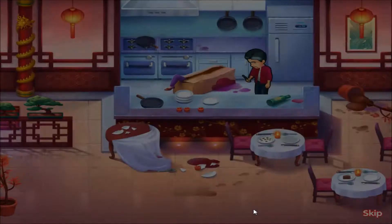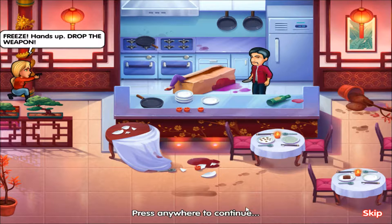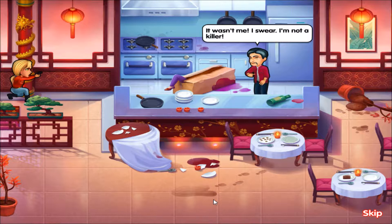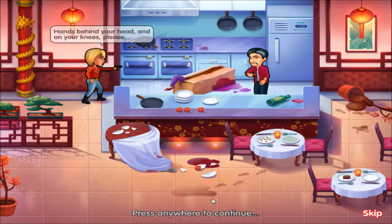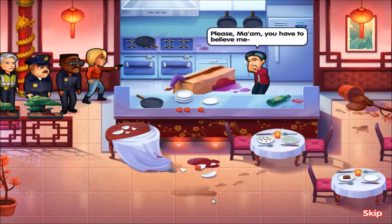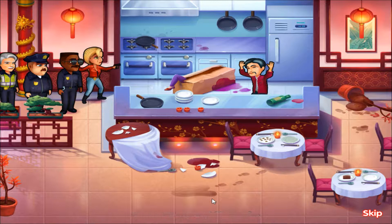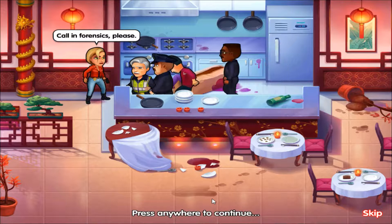Maybe a robbery? Nope — huge mess, probably a huge fight. Is that a body in there? Freeze! Hands up, drop the weapon. It said drop the weapon. It wasn't me, I swear, I'm not a killer. There's reasonable evidence to the contrary — hands behind your head, on your knees. Please, ma'am, you have to believe me. Detective Parker — not ma'am. Bring him in, read him his rights. Call in forensics please.